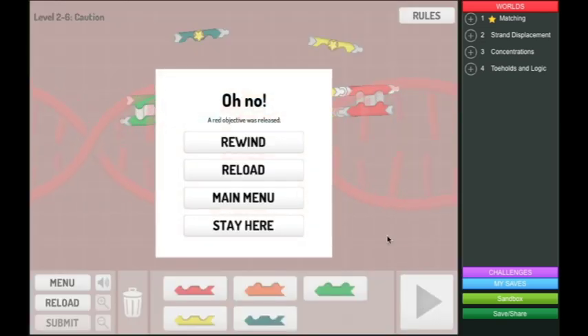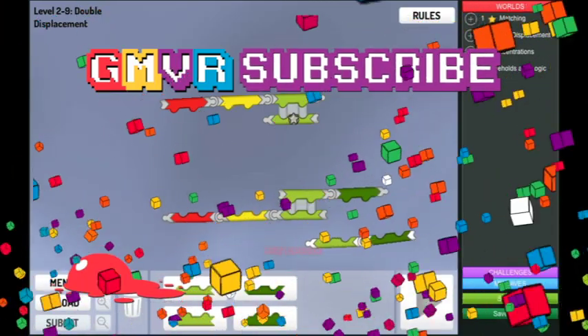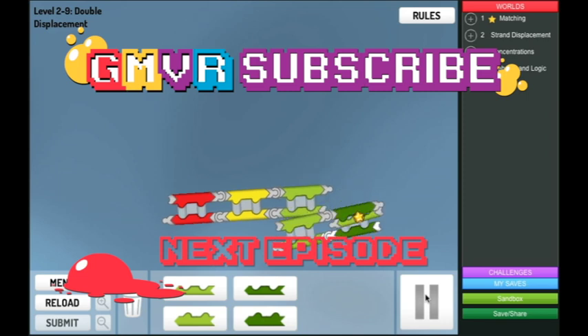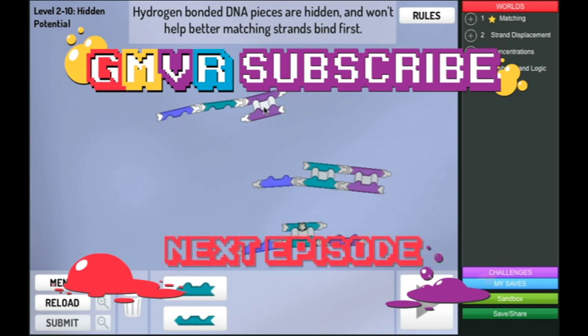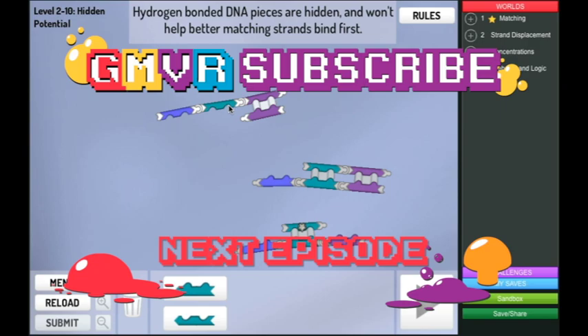This is too easy! Oh no — a red objective was released. Help, we need help, we don't understand it, we're not smart enough. Thanks a lot for watching everybody. Like that — okay that binds them. Let's see if that works. That was good thinking — he's a genius! Hydrogen bonded DNA pieces are hidden and won't help better matching strands bind first. So are these hydrogen bonded DNA? Do you see that? I will see you later. Bye.